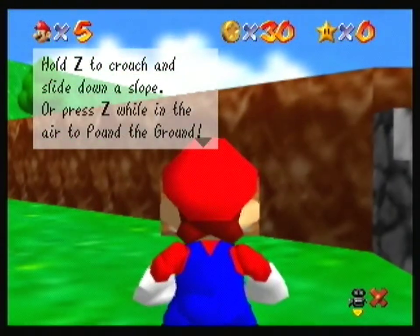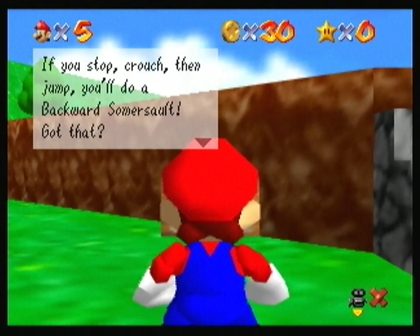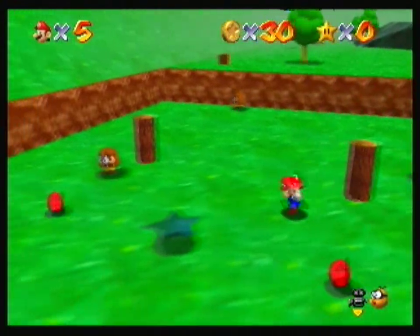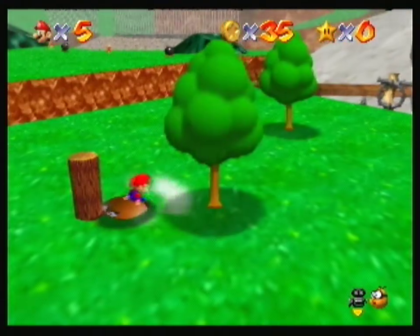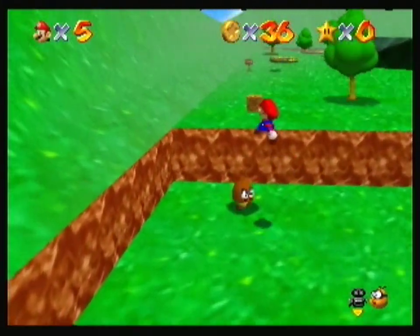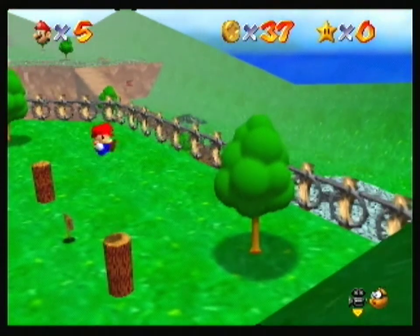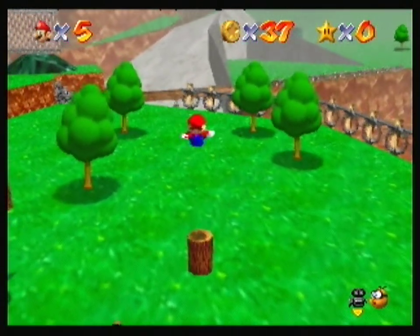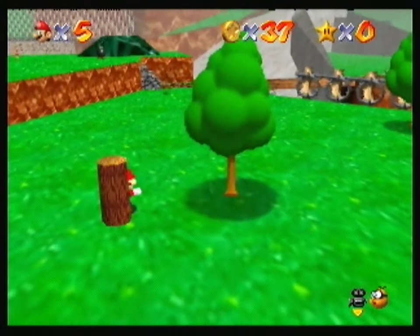Hold Z to crouch and slide down a slope, or press Z while in the air to pound the ground. Oh crap. If you stop, crouch, then jump, you'll do a backward somersault — yeah okay, I already read that earlier. I think I had eight red coins right now. Stomp that Goomba, man. The Goomba Stomp translated pretty well to 3D — Goomba Stomp is a thing. Now if I found these pillars, does that do anything? Guys, it's just like another speedrun, I hate to tell you.